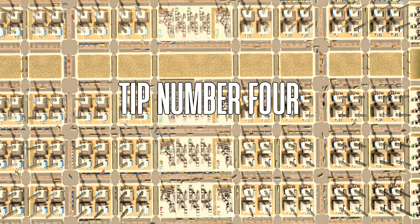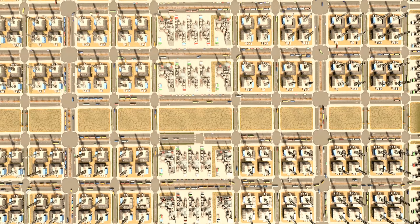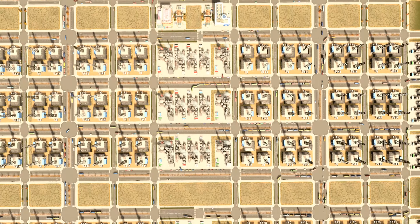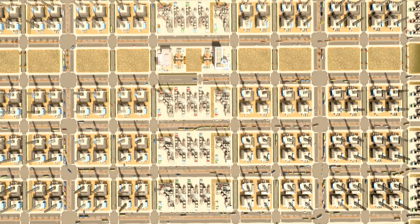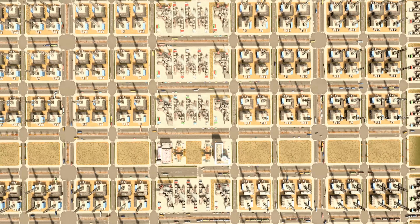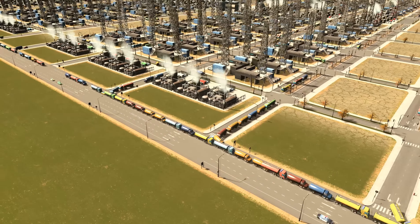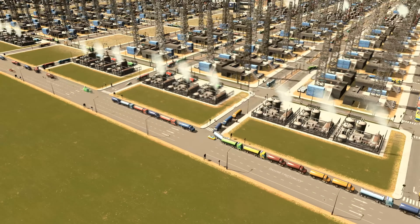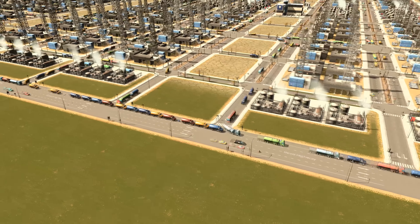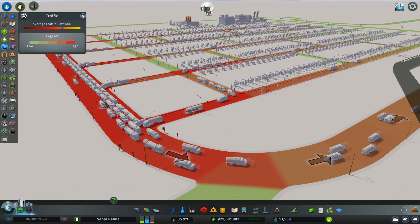Tip number four: space. I don't mean space and spaceships — I mean actual ground area. Use more space than you think you need. Density is what drives traffic jams. Whenever designing a city, taking density into consideration is really important. Density is nice for making money but it's the cause of pretty much all traffic jams. High density means more people on a smaller area, which also means more traffic in a smaller area.